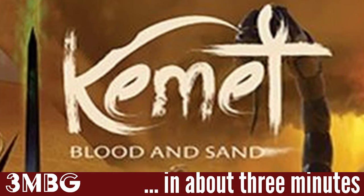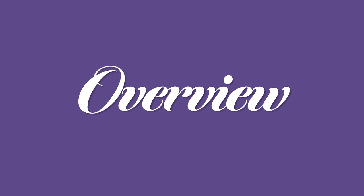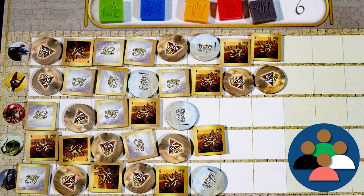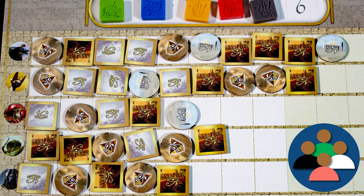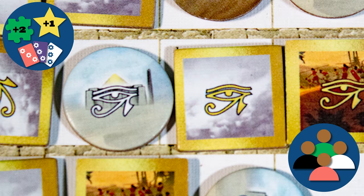Kia ora koutou and welcome to Chemit: Blood and Sand in about three minutes. It has no solo mode, it's a game for two to five players, playing time is medium to long, and it's a moderately complex game. You are the god leader of a divine cult in mythic Egypt — can you control the temples, build pyramids, and use terrible magic and ancient beasts to dominate your peers into submission? The game ends once one player starts their turn with nine or more victory points and no other player has more points than them; that player wins. Victory points come from controlling areas, acts of faith, winning battles, and controlling completed pyramids.